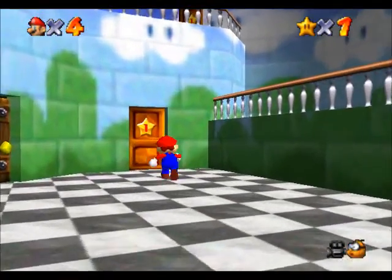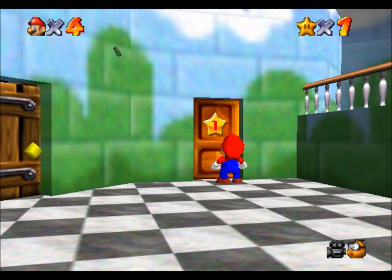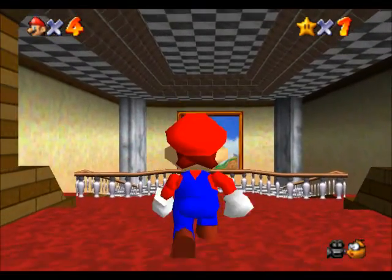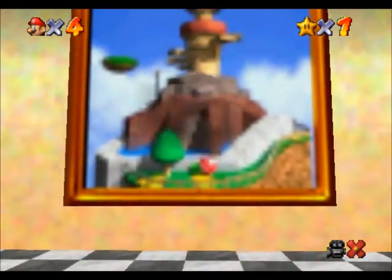This door has a number one on it. Let's see what's inside. Star power! Magic dust. Reacting to the star power, the door slowly opens. Dramatic. Yeah! Would you look at that. What's that place? Well, let's find out.